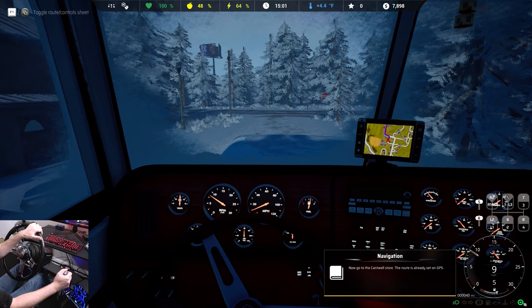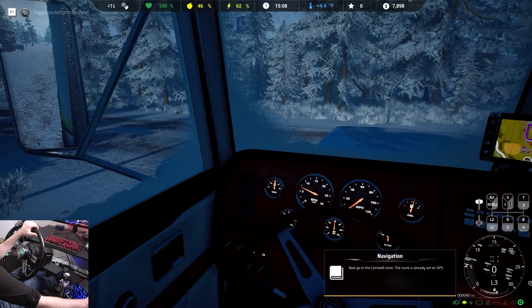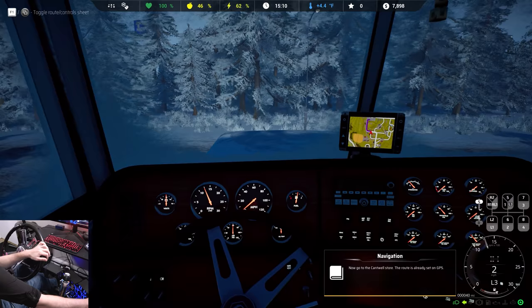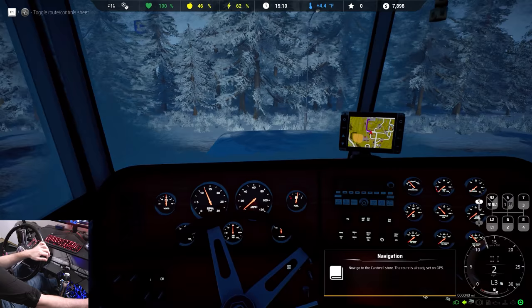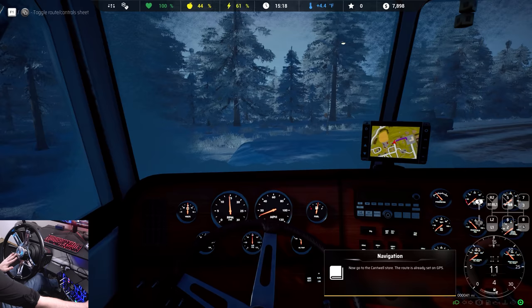Why is the GPS doing that? We could have gone straight and just made the left. They Apple-Mapped us. Make sure that guy goes into low range. Going this way — it doesn't like to go very quick there. Look at that — first set of gears.